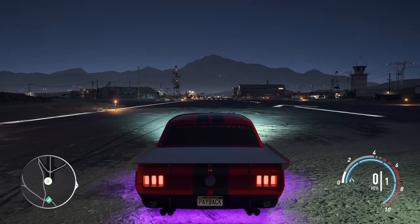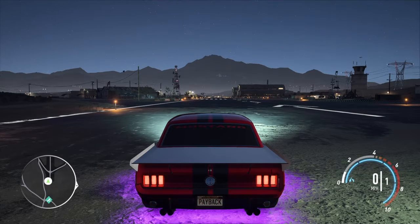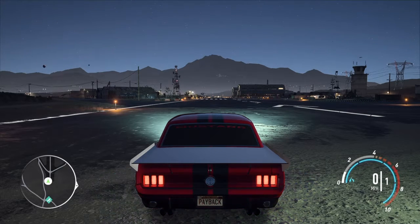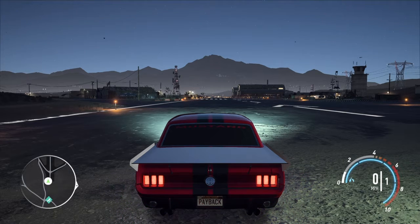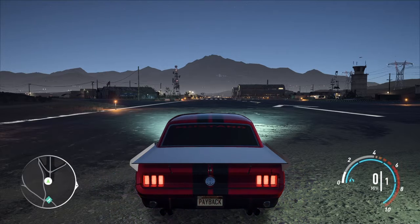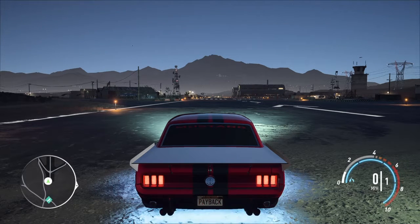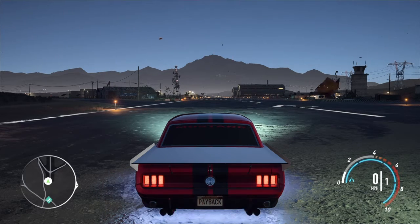Our next class is the drag spec - I think this is actually the third one that you unlock through the game. What you guys want to focus on in this build is speed, acceleration, and nitrous - kind of like the race build - because you don't really need airtime since you're not going to be hitting jumps, and you do not need brakes because you're going to be going forward almost in a straight line.